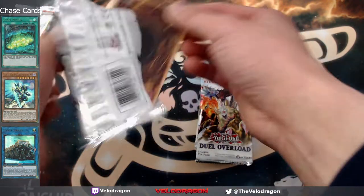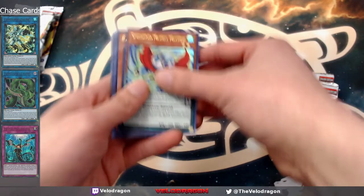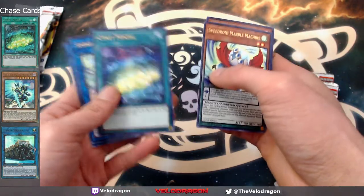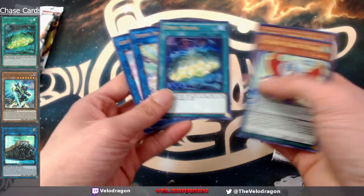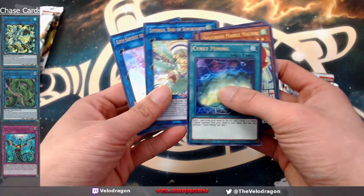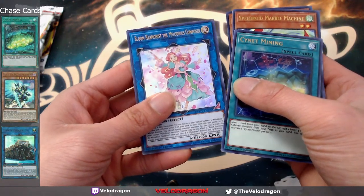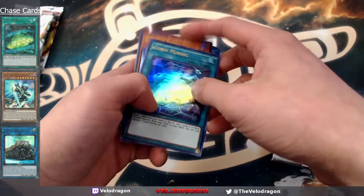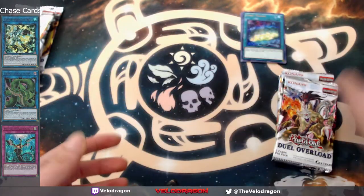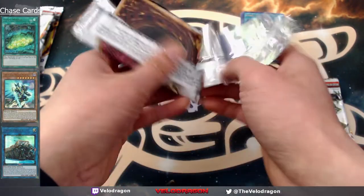So we got our 12 packs here, let's start. I'm looking for cyber emergencies and stuff for my cyber dragon deck. We got speederoid marble machine, Zephyrus Elite Ultra — pretty cool — and we got the Signat Mining! That's one of the chase cards we're looking for, along with Bird of Sovereignty and Bloom Harmonist of the Melodious Composer link. First chase card: Signat Mining!